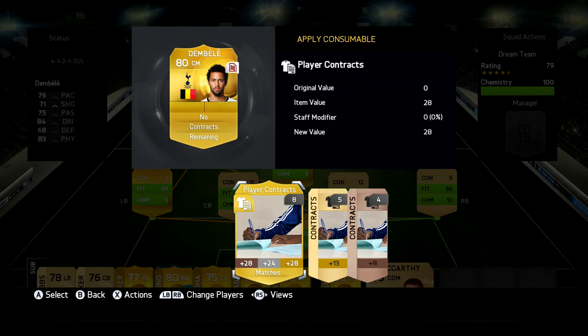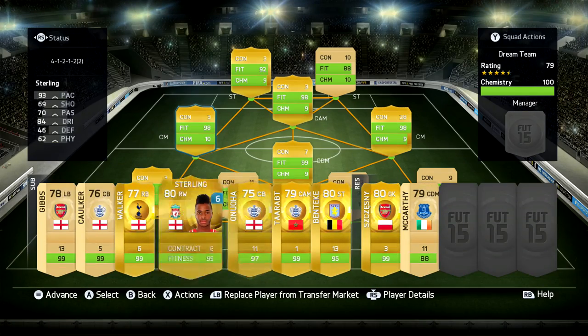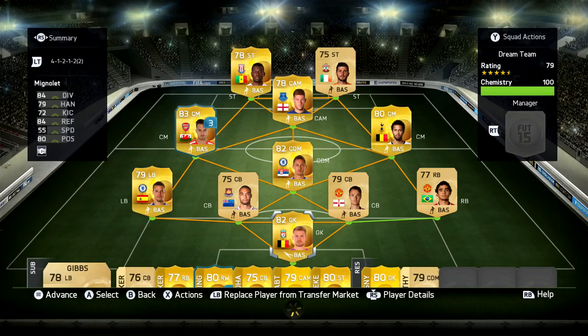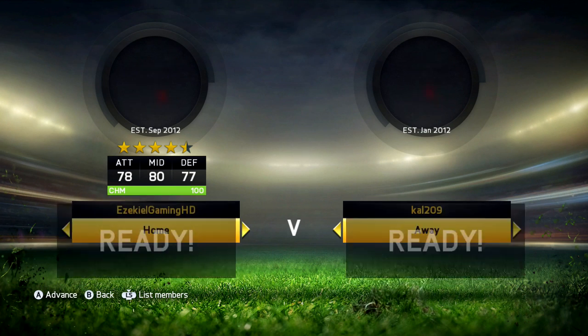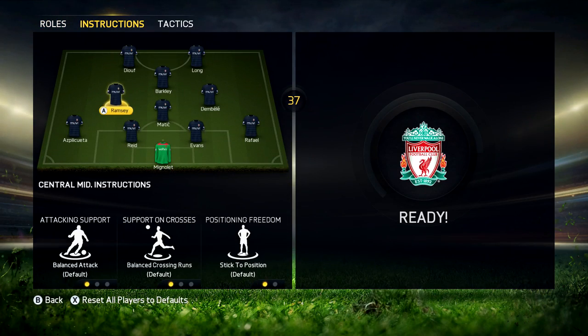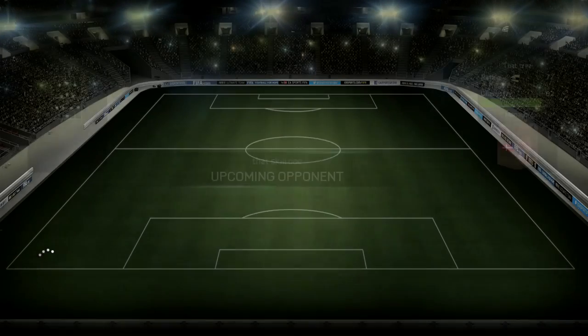We pick up a CDM called Matic, who was around 7,000 coins. He's a big CDM — six foot four — not as fast as my other players in that role but definitely quality. He's not an agile player; he's very tall, so it'll be interesting to see how I get on with him. He's quite different to a normal CDM.